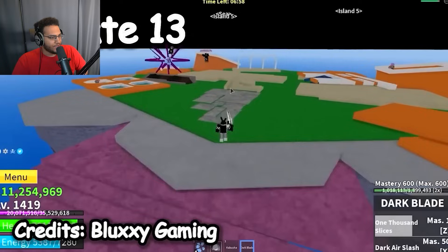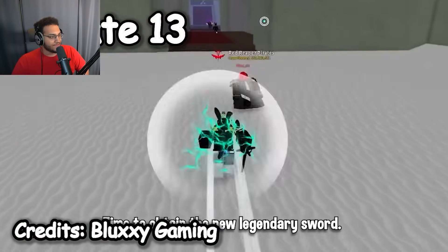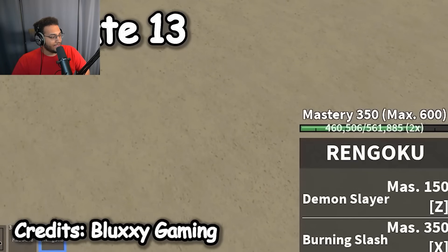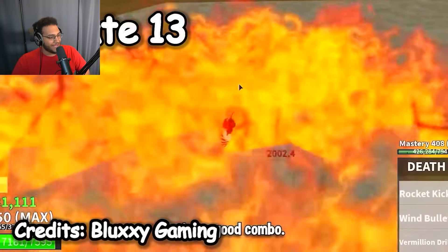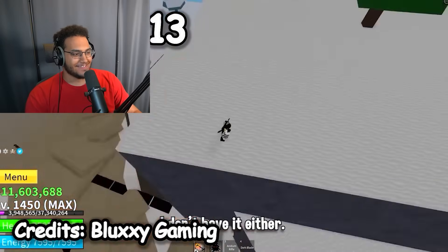Update 13 — they're doing a spider raid, which is when they added the spider awakening. They also added the winter castle island and increased the level cap to 1,450. They added the Rengoku blade as well, and death step as a new fighting style — though that looks way different than it does now. Dragon showcase here: the dragon form looks exactly the same. Dragon has not changed a bit in all these years. That was a pretty jam-packed update.